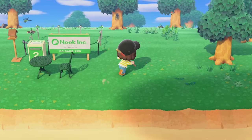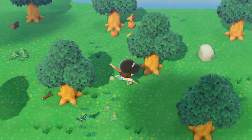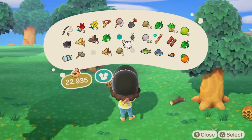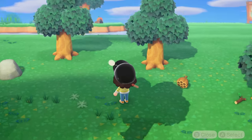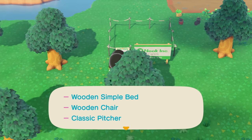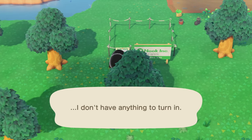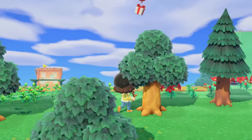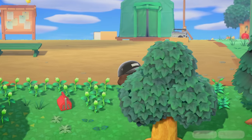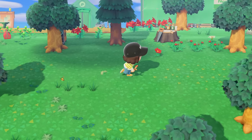All right, last one. Honestly, this wasn't that bad — I feel like getting 30 iron nuggets is kind of worse. I'm really hoping whatever is in this next plot does not require softwood because I will scream. Wooden simple bed, wooden simple chair, classic pitcher — I think that takes regular wood. There's a balloon again. I'll take it — it's for the three-star island rating journey, just for decorating the island.